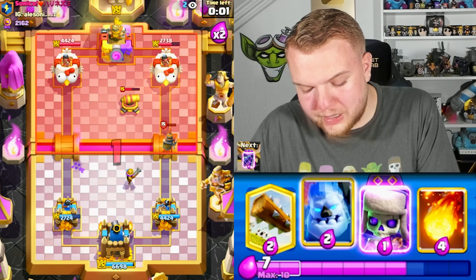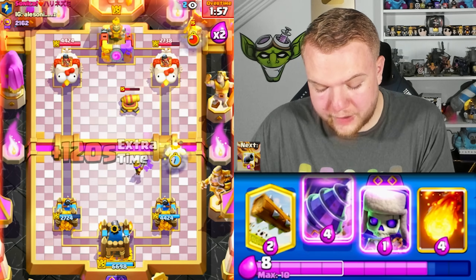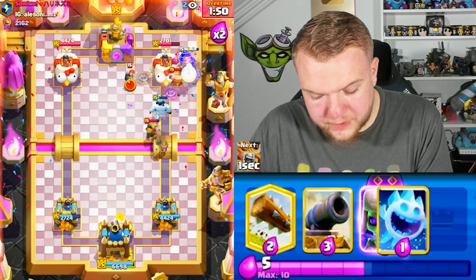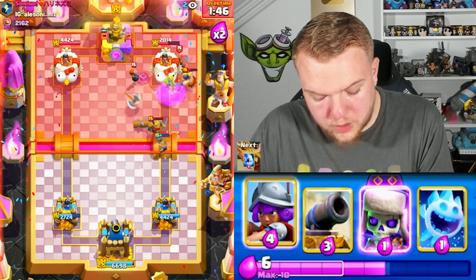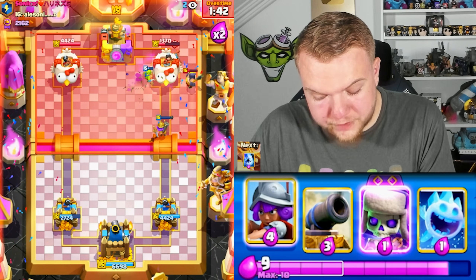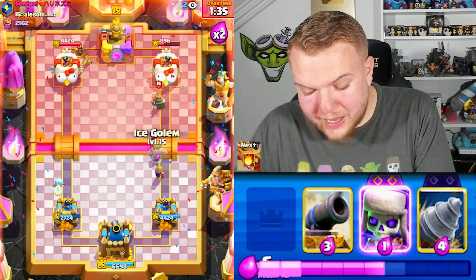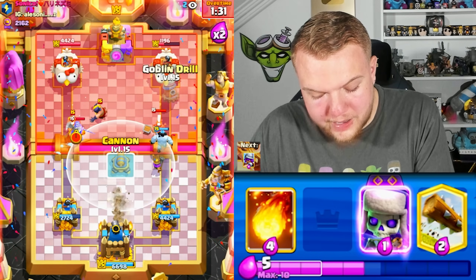Musketeer continuing to distract the Executioner. This match is super close — the damage we dealt and the damage we took is basically the same. Fireball offensively, Log onto the Knight and Bomber, the Drill gets quite a lot of damage, and the Musketeer is still alive to clean up. He's probably going with Hawk Rider soon — there it is. Knowing he has Lightning, I won't place defensively in the Lightning spot; instead Cannon up high then Evil Skeletons.